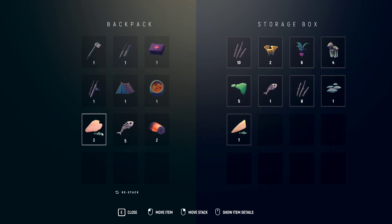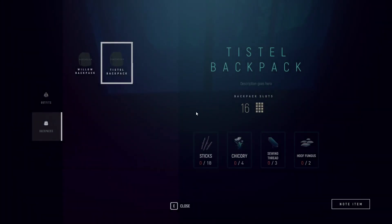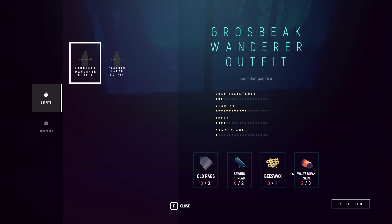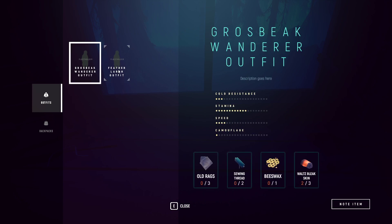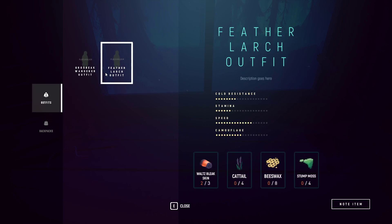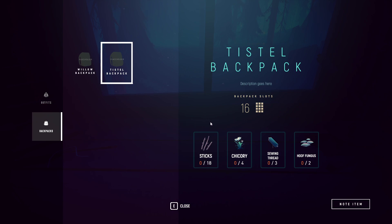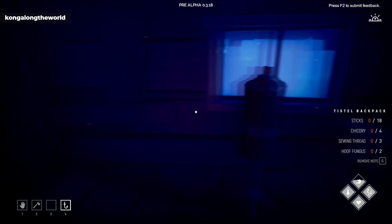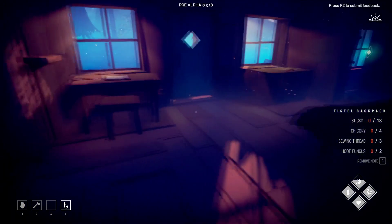No chicory at all. All right, just gonna see what it was for this camouflage jacket — I think I prefer the backpack anyway. Outfits — it's three, so we nearly did do it. It's just we haven't found the cattail yet. The camouflage on this one — feather latch outfit. The grosbeak wonder outfit is really good for stamina. Let's look at the speed. Four stump moss — we've got all that. Backpack — so we need to go out and get four chicory and one hoof fungus.